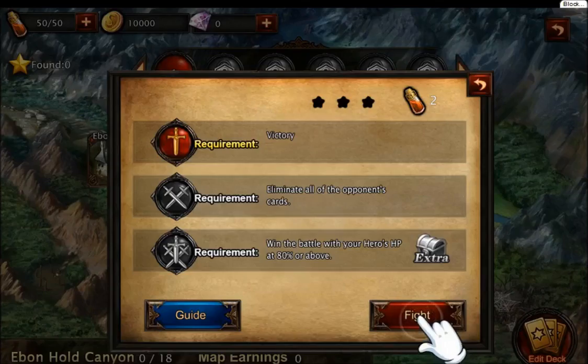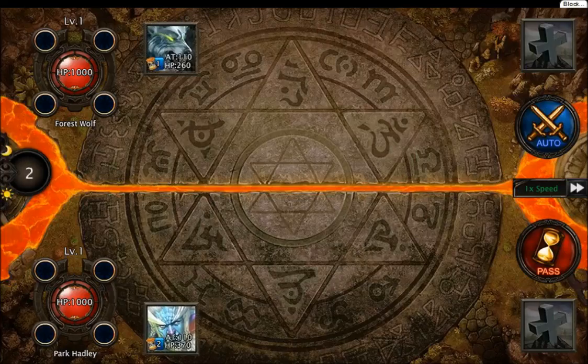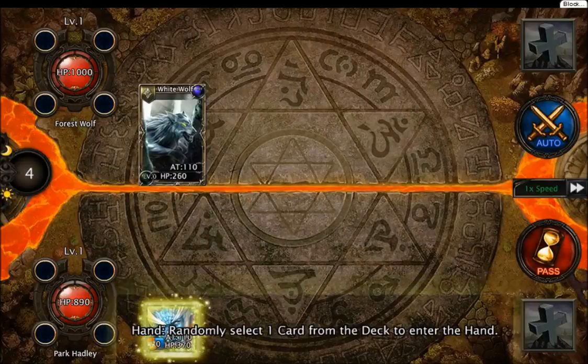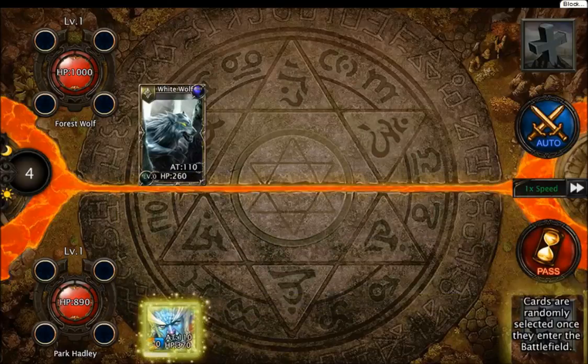Alright, eliminate all the opponent's cards. For every map challenge, we could lose like two map burnings. I'm fine with that I guess — I don't like stuff that has limits like this. Destroy all the opponent cards and kill your opponent's heroes. Randomly select one card from the deck to enter the hand. Once the wait time hits zero, click to send the randomly selected card to the battlefield.